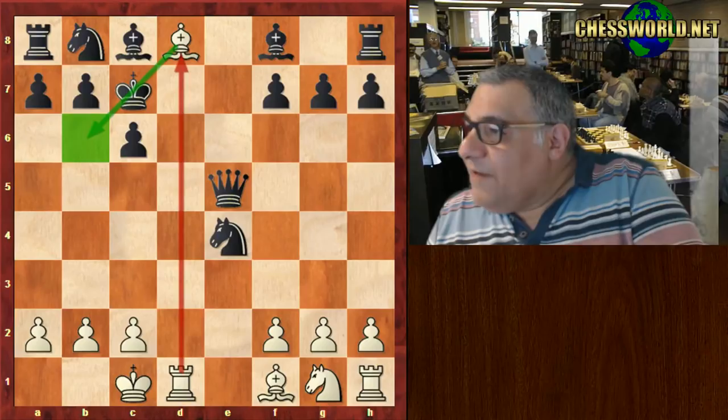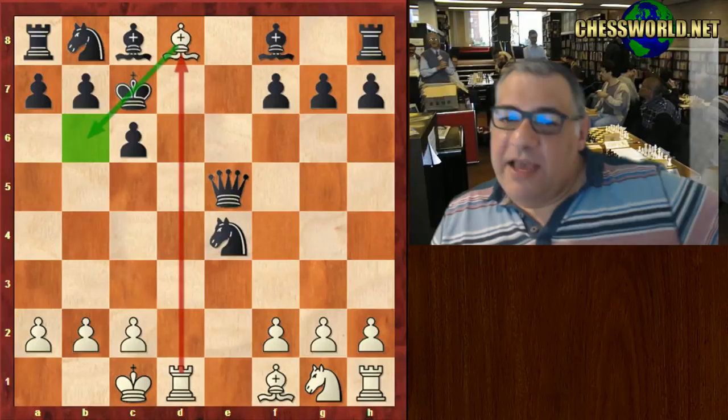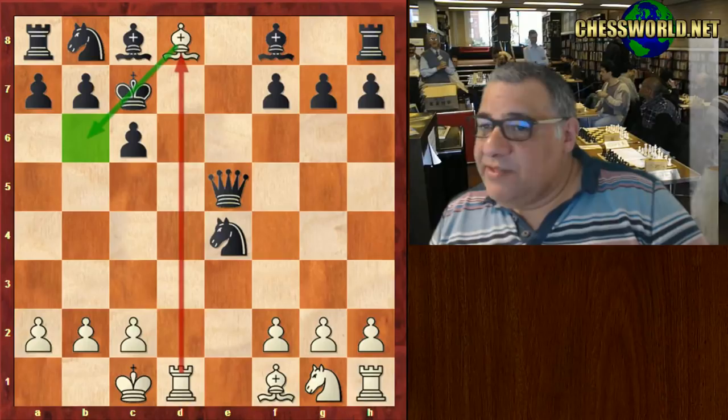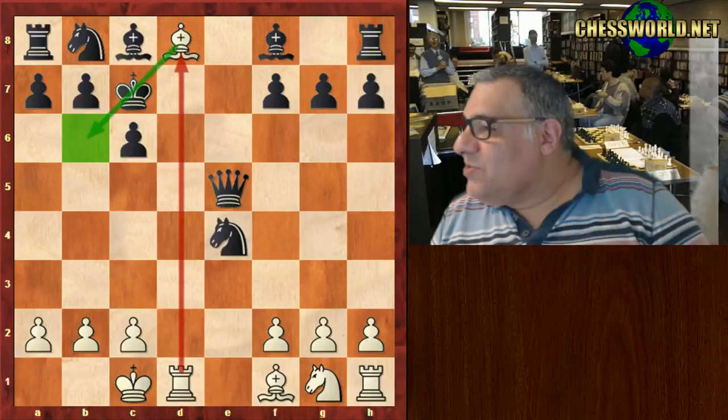Tartakower was known for witty quotations, and they're both hypermodernists — quite colorful in character, creating lots of new ideas and communicating them. The more colorful players, as chess players go. So this game became very notable in 1910 in Vienna. Now let's have a look at what I assume will be a longer game.